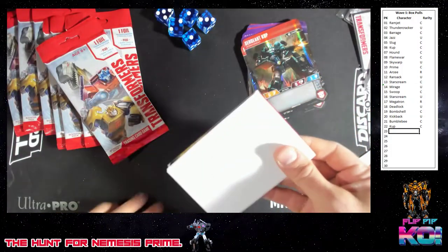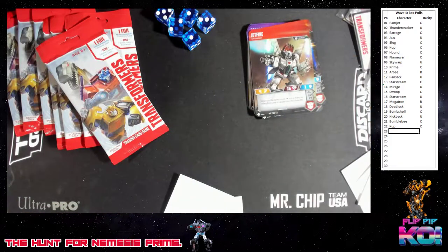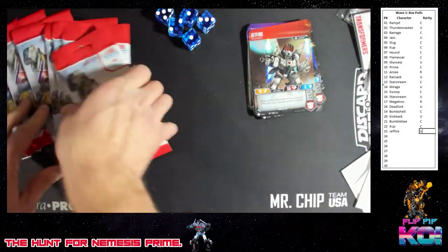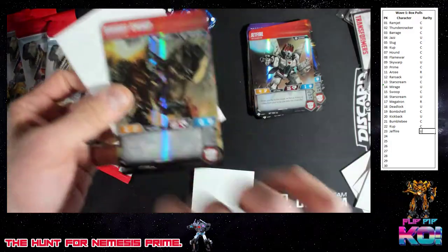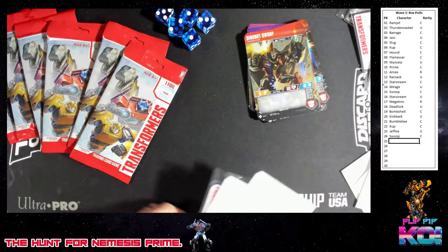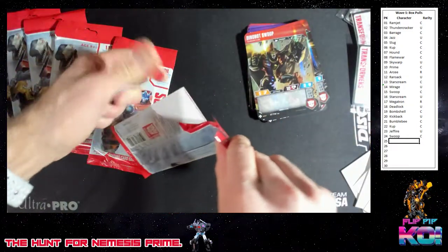Is it Optimus Prime? Is it Jetfire, the uncommon ranged plane? It is Jetfire. Comes down to these — seven packs left. Wave 1. The card is red. Is it Dinobot Swoop? It is Dinobot Swoop. Six packs left. The dice is being rolled. Literally — we rolled them.